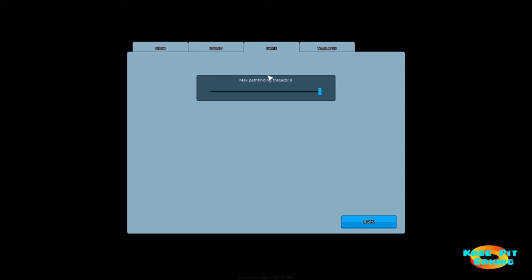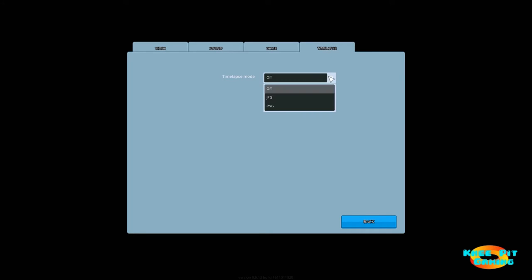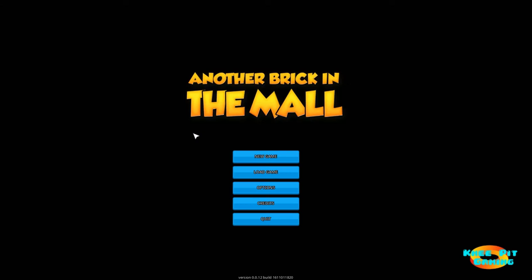Under game options, we've got one setting: max pathfinding threads. By default it's set all the way down to two, but I've run it up to the maximum, and so far I've not seen any stuttering. As the tooltip indicates, if we start to see any stuttering then I'll turn that down. There's also a time lapse option — I'm not sure exactly what that does, but based on the options here it looks like screenshots in some fashion.